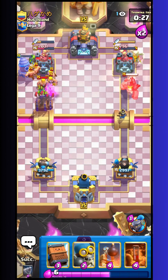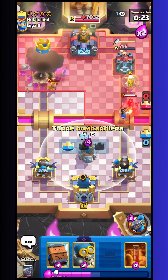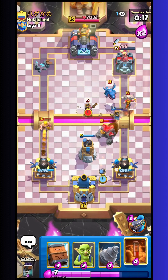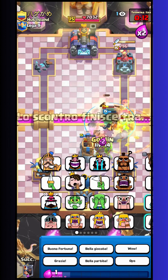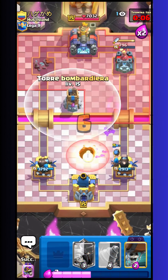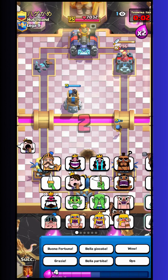I go with drill and goblin and also evo wallbreakers — they probably connect on the tower. So the tower is done. It means that if I can resist still 20 seconds, I have won the match. I go with poison and royal delivery — in this way I kill almost everything. So really nice win, GG. We will see in the next match.